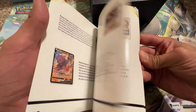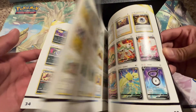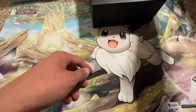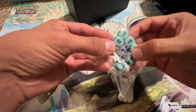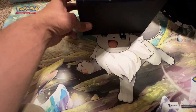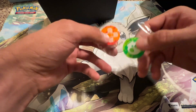You get your little booklet like always, and the chase card is the Lugia of course. The Unknowns and the Lugia are my absolute favorite cards. You also get a pretty cool dice — it's got a little smokiness to it — and then your damage counters and your B-star emblem.